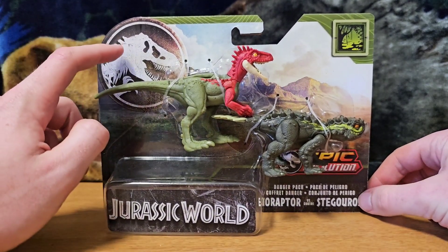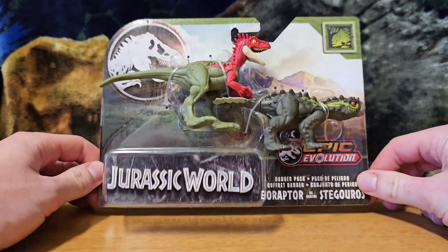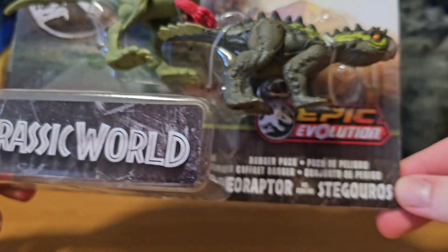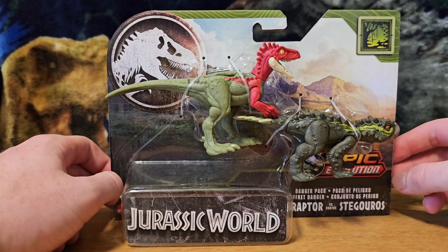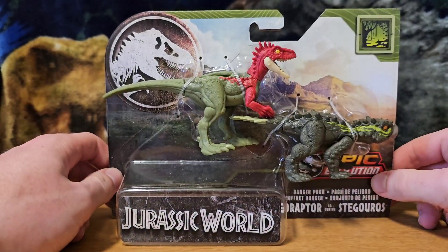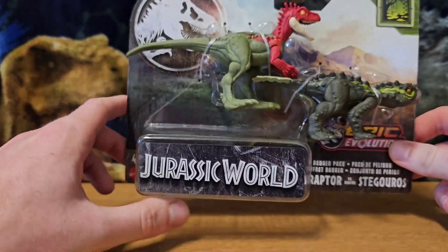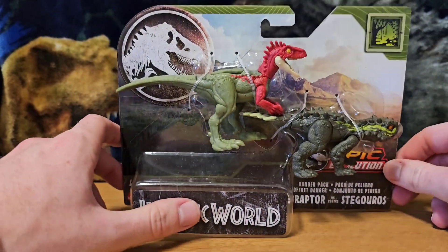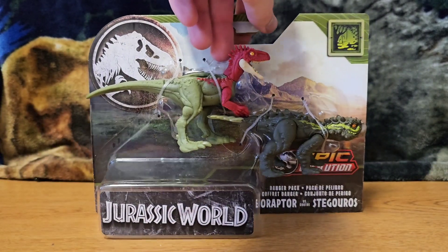Taking a look at the box: you've got the Jurassic World logo, Jurassic World Mattel, four plus, danger pack — Eoraptor versus Stegoros — and it's part of the mangrove or swamp biome. It's on this weird card back. I don't get why they do this bubble blister; I know it holds the figure in, but they could really just zip tie these to the cardboard, which is basically how they are anyway.